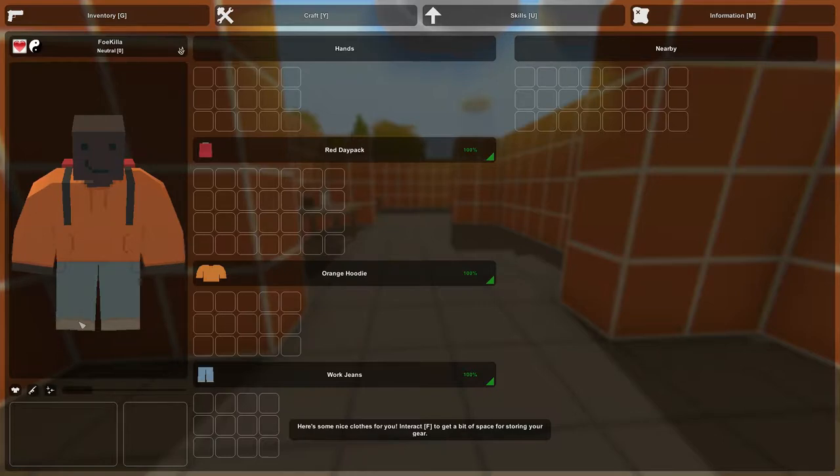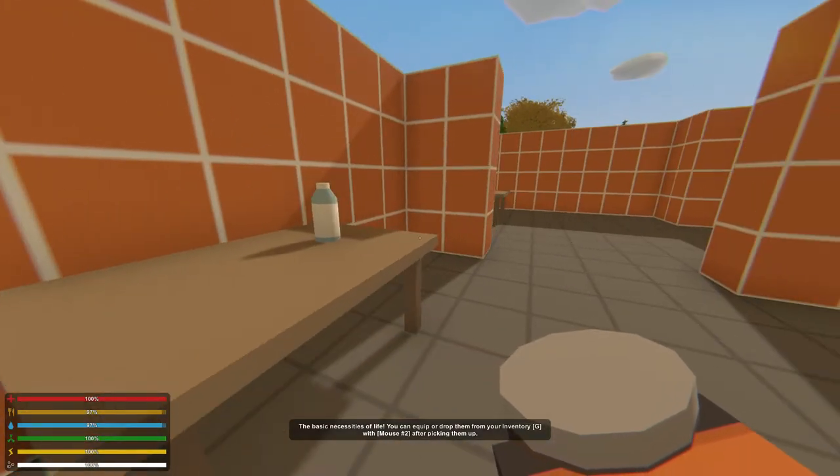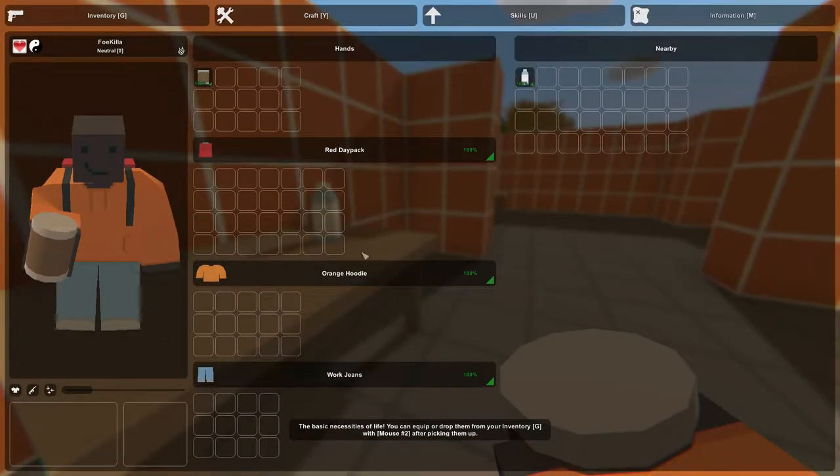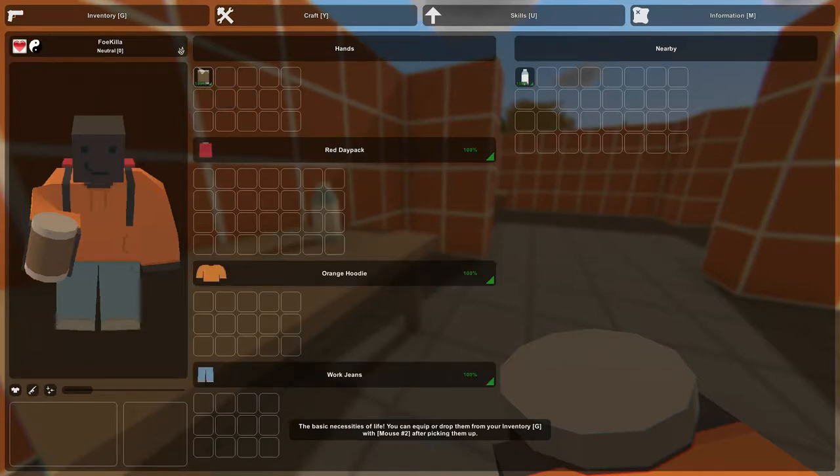It says you can equip or drop them from your inventory — G with mouse after picking them up. Inventory, G — what? Near the bottom of the screen? I'm so confused. Is this my inventory? What am I doing? This doesn't make any sense to me. Can I move things? I'm confused. Wait what? What the crap is going on? So that's how I put it on.